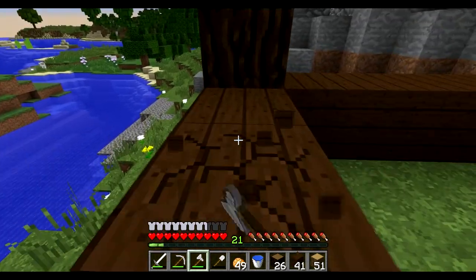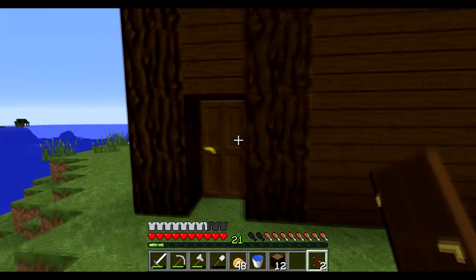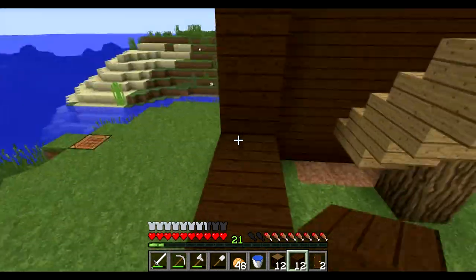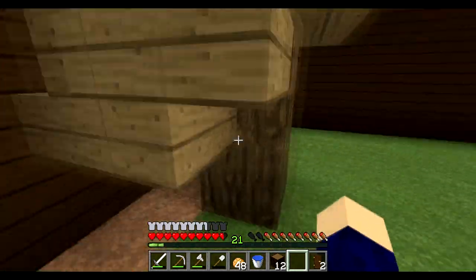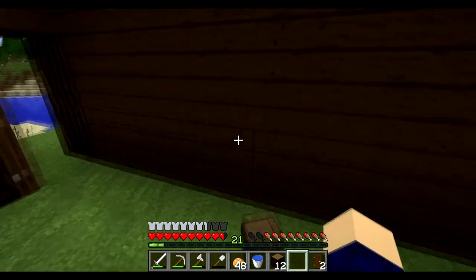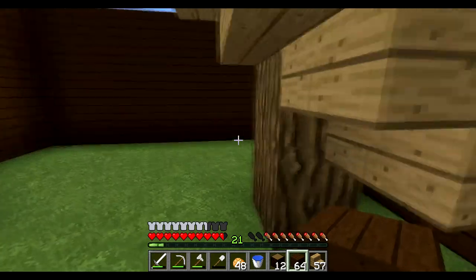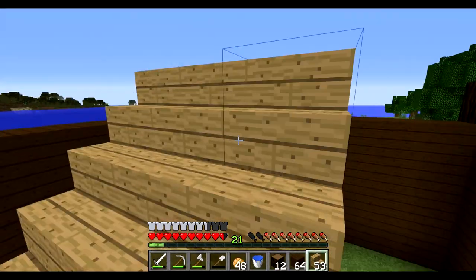I'll shut this down and get the front of the roof going so I can show you what I'm doing. Okay, so this is the basis of what I'm doing with the dogs: it's a house inside of a house — a literal dog house. I'm going to have it as almost like a doggy hotel. This is going to be the first room, and then one above, and I've got some stairs on me.